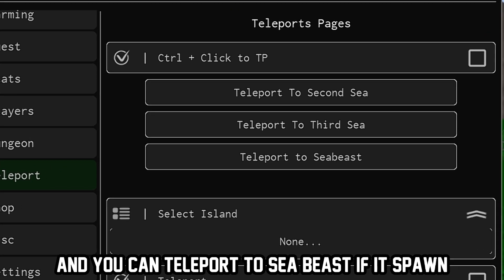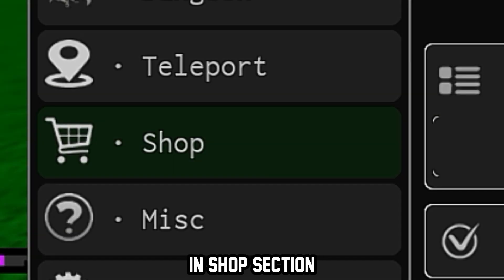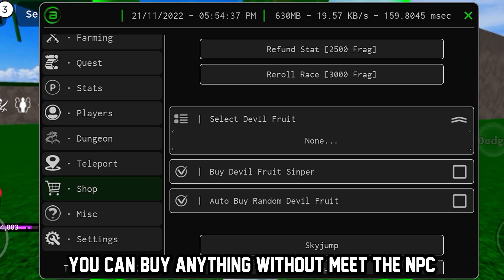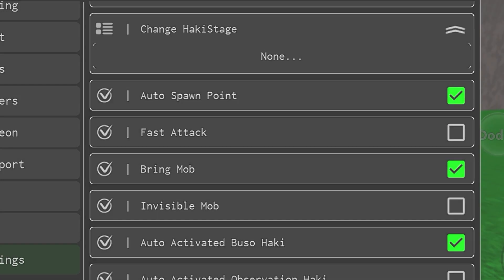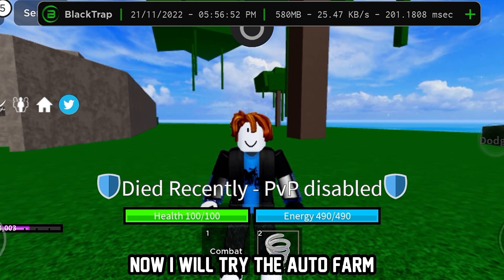In the teleport section you can teleport to any island, and you can teleport to the sea beast if it spawns. In the shop section you can buy anything without meeting the NPC. In the settings section you can configure the auto farm.